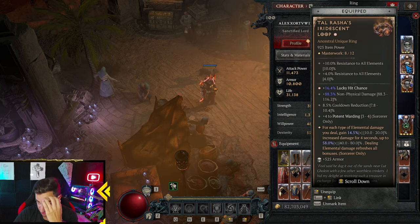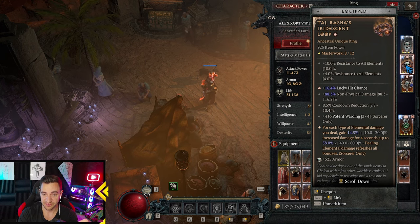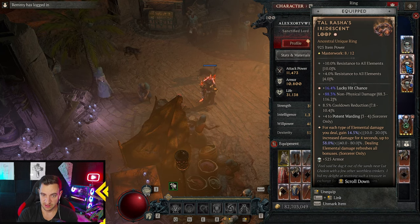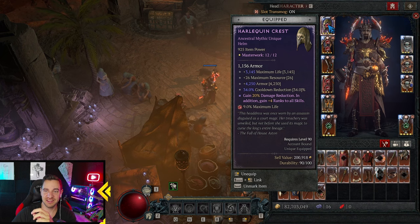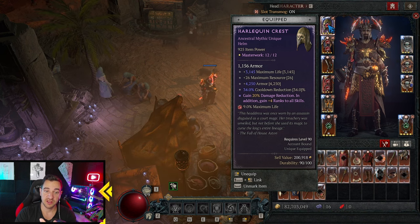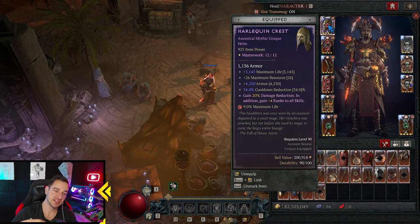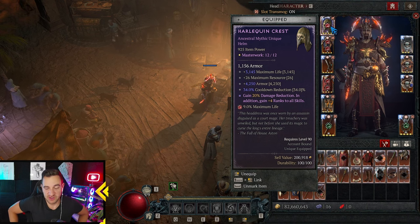Next, we absolutely need Tarasha's — classic. For each type of elemental damage you deal, you gain 50% increased damage for 4 seconds, up to 80% with a better roll. Because we switch between all elemental damage types all the time, this is a lot of damage. Non-physical damage lucky hit gives us immobilize, and Potent Warding gives survivability. Then Shako — the Harlequin Crest — is kind of a staple for Sorcerer anyway, because Sorcerer is squishy. It gives maximum life, resource, armor, cooldown reduction, 20% damage reduction, and plus 4 ranks to all skills.